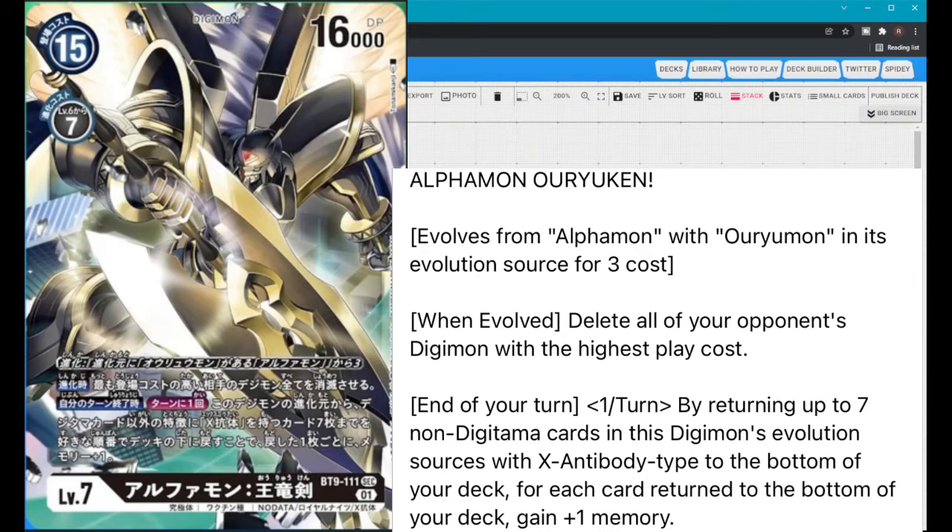I mentioned before that X-Antibody Alphamon in the later sets — I believe sets 8 or 7 — their effects help each other build up the evolution stack. So now you can see how Alphamon Oryuken is going to be a really good card mid to end game, because you're going to build up a hefty stack. Using this effect you can get up to seven memory depending on how many cards you return from your stack to your deck.